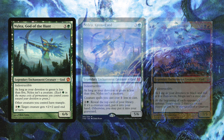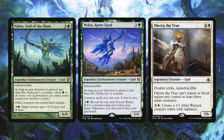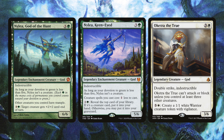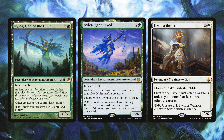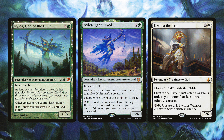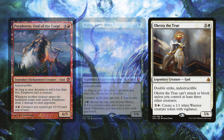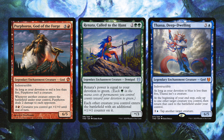Nylea God of the Hunt gives our creatures trample, which is fantastic for big gods closing out games, and cheaply buffs a creature. Nylea Keen-Eyed makes creature spells cost one less — all our gods are creatures on the battlefield, so it's very powerful — and can reveal cards from the top of our library to find a creature. Oketra the True has double strike and indestructible, and she's easy to activate with Jodah's specialty of getting creatures out.